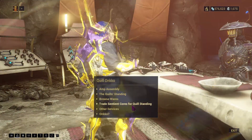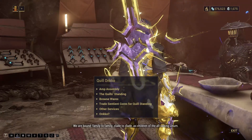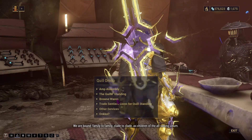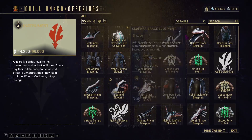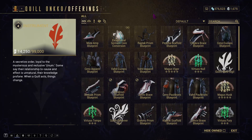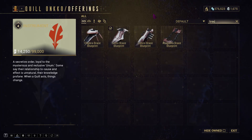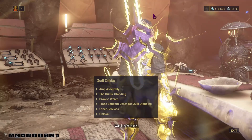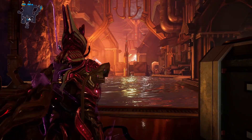The parts for the different amps come from both Quill Onkko and Little Duck in Fortuna. Quill Onkko has the prisms, scaffolds, and braces for the first four tiers. He has the first four and Little Duck will have the next three, making seven overall.